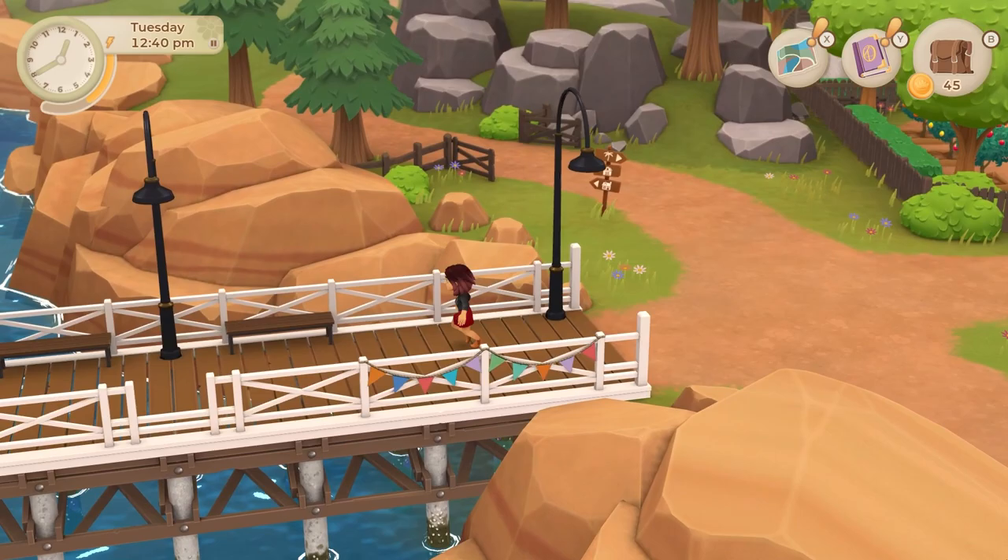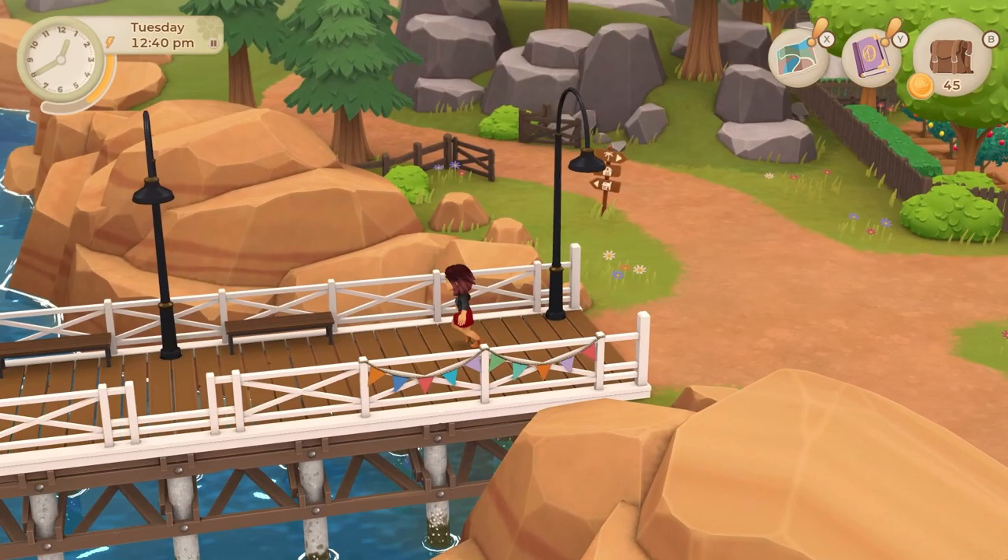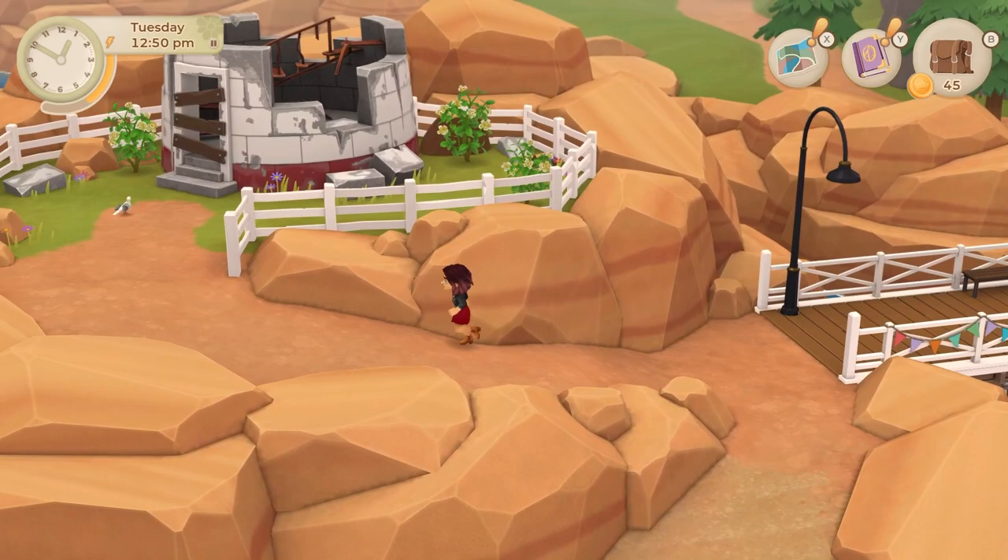And yet another forageable item to look out for are blueberries, which grow from spring through fall. It takes a few days for them to come in at the start of the game, like three or four, but you can find them up by the lighthouse.